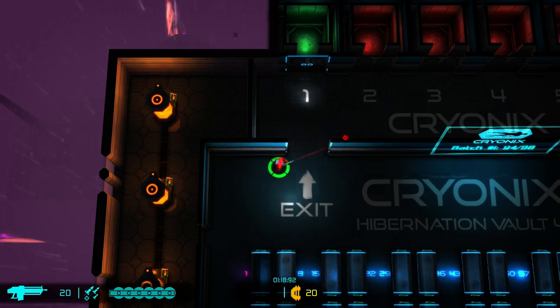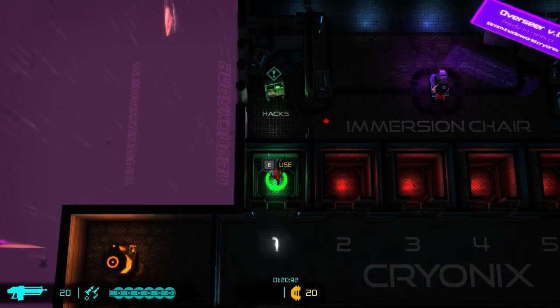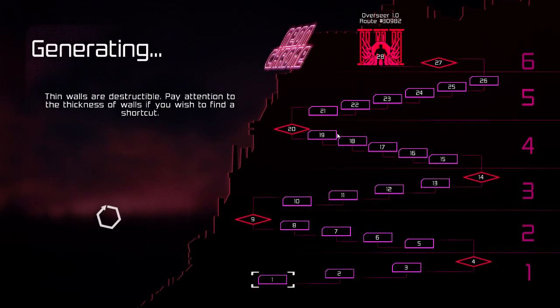Those are how many charges of my special attack I have — which in this case is micro missiles. There's where Overseer 1.0 is, way up there. That's how far you've got to get. I have only ever gotten as far as four, and I died to the boss, unfortunately.